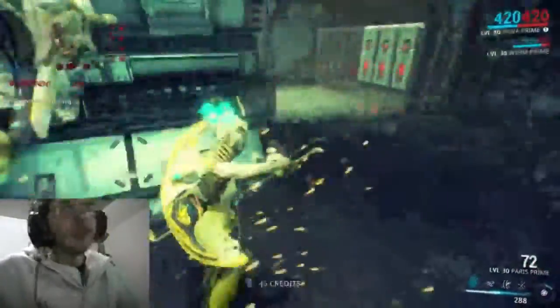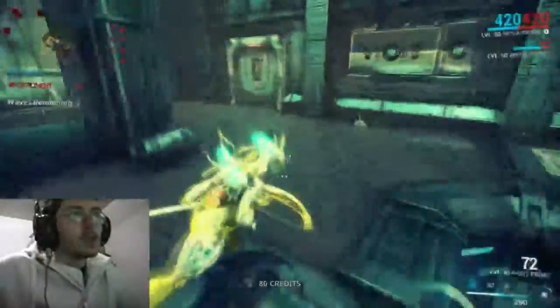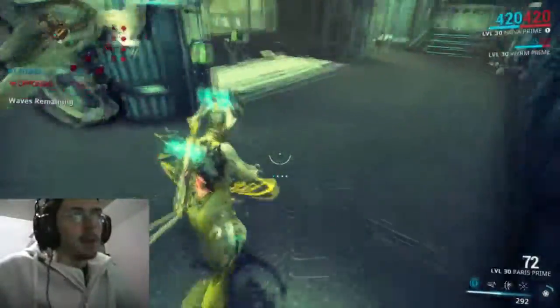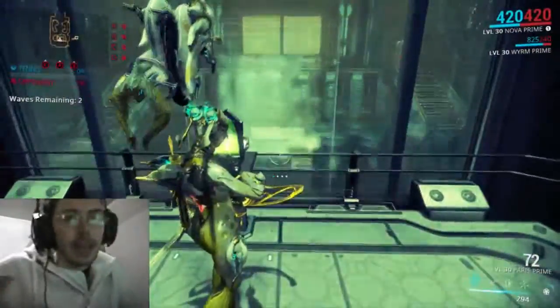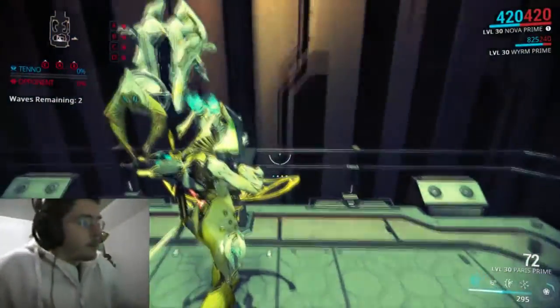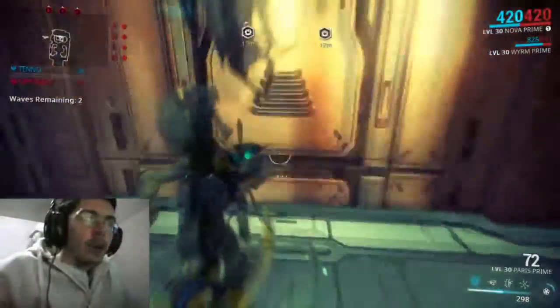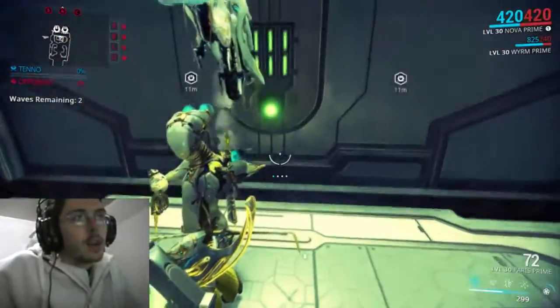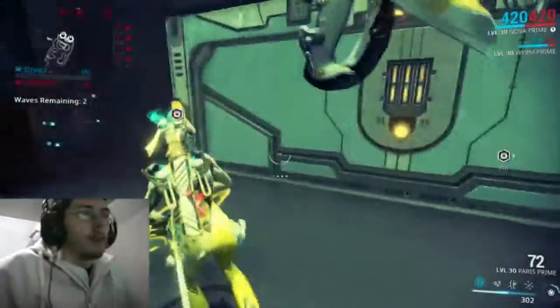The infested are pretty abundant, there's a lot of those dudes. And my Volt is set up with lightning-based stuff, so that's not going to do so good against the infested. So I figured I would bring something out that can do a lot of damage in a large area, and obviously Nova and her Mo Prime is going to be able to take care of that.